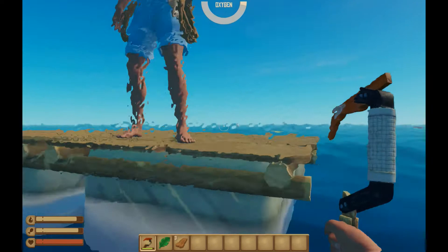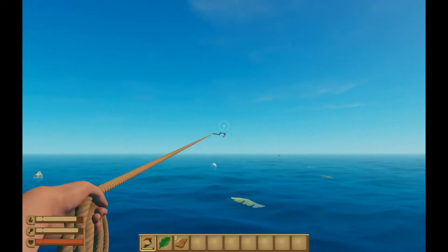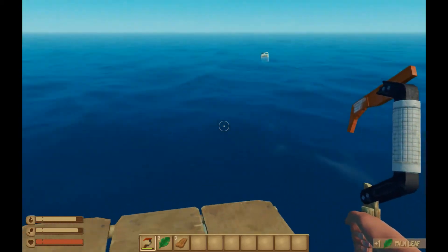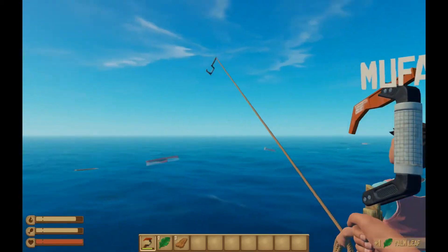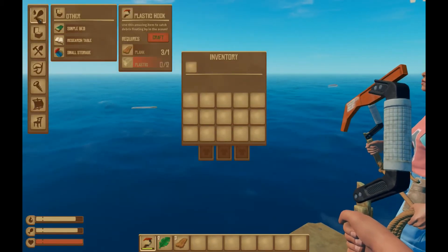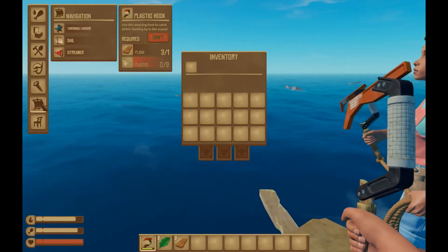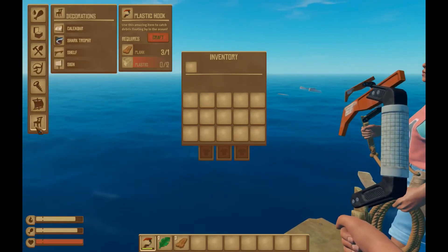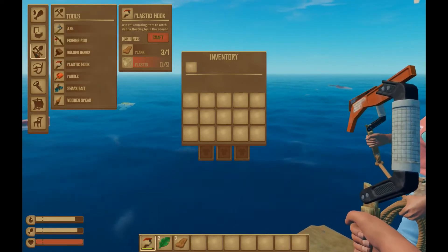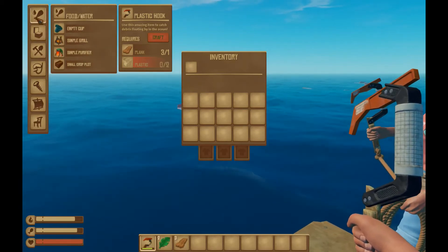Oh, fuck me. So can we make this? This is a little cozy here. That's enough for a crafting hammer. What do we got? Throw up an anchor? Shelf? I'm not trying to HGTV up in here. How do I make the boat bigger?